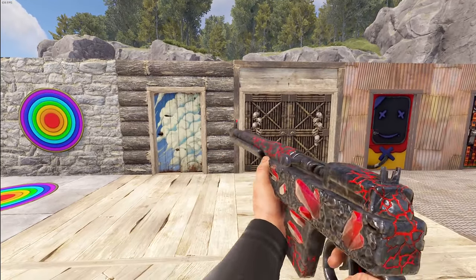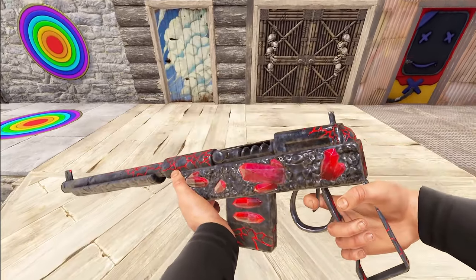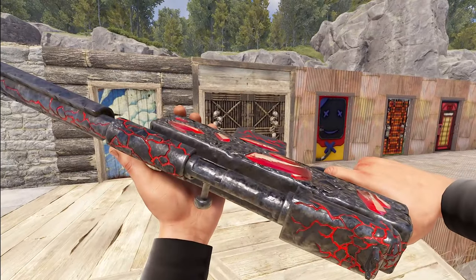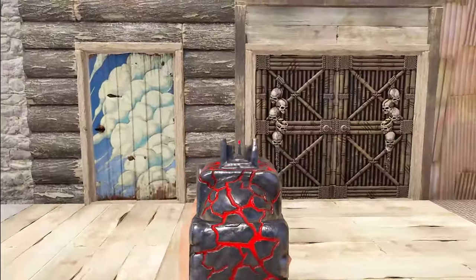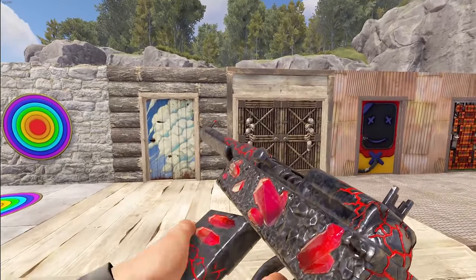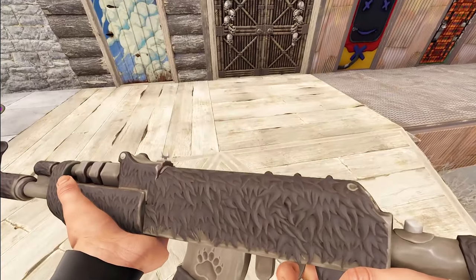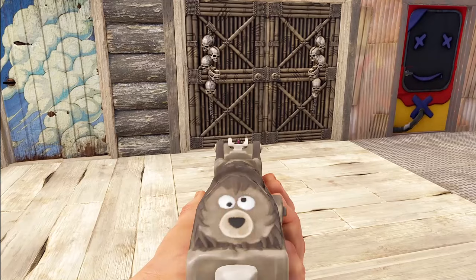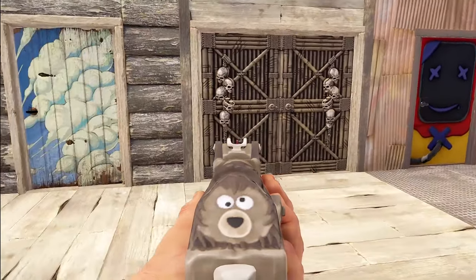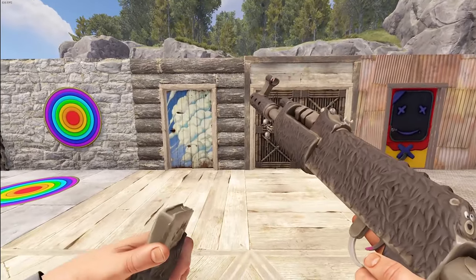Moving up to our rifles, we've got a crystal shine SAR with little pieces of red — assuming ruby — jutting out of it, with cracks all through like the rest of the set, and a nice red tip. It only comes in a stockless version, worth noting. Moving to our ARs, we've got the My Little Bear AK — a fuzzy little AK with a bear print, a crazy little bear face, and a magenta tip versus the brown and off-white sight. Very different.